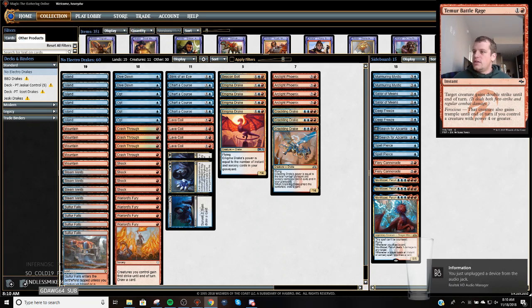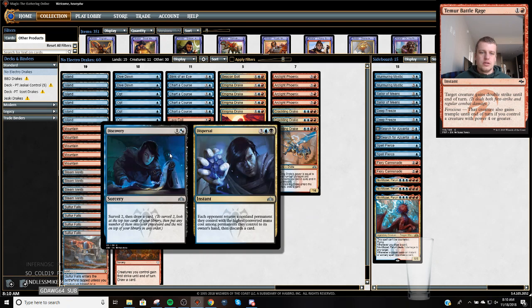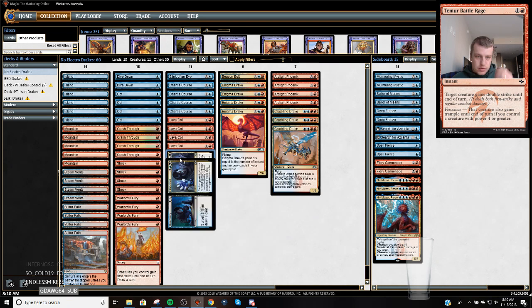My favorite version of the deck so far. It's the most aggressive, lowest to the ground version of the deck. I'm trying out today with a 19th land and one more. I'm trying these Discovery Dispersers over Tormenting Voices. I've been playing a little bit more control decks lately, so I don't really like having to discard a card before the spell resolves. But besides that, let's jump into it.